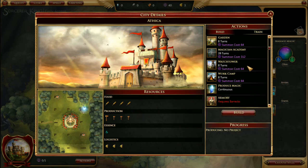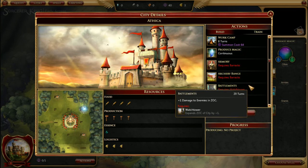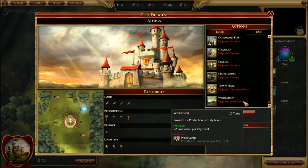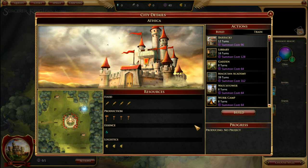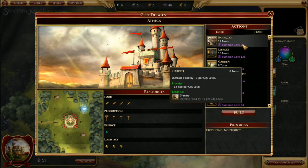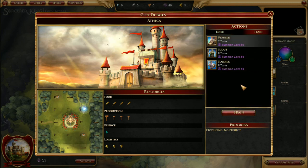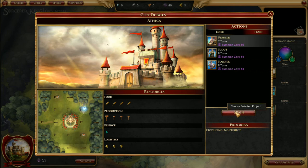The city then produces mana as well, and there are other things that can be purchased and built as you advance up the line. You can also train up people — we're actually going to grab a pioneer.